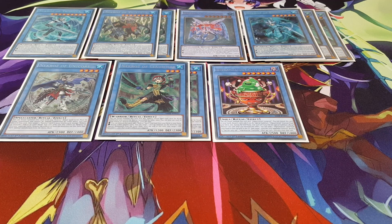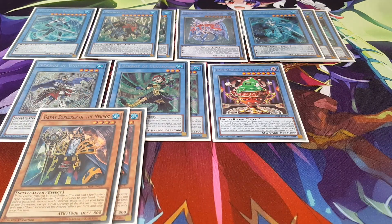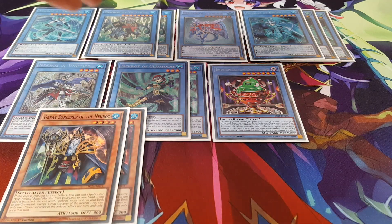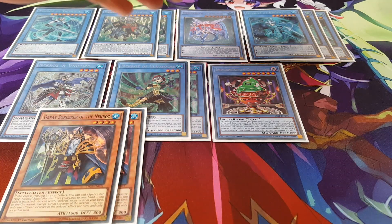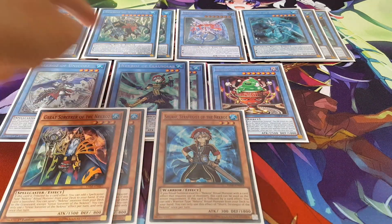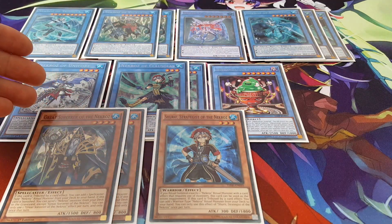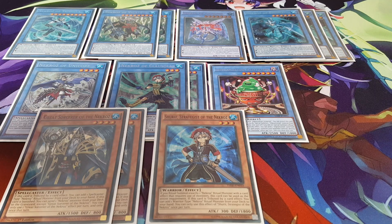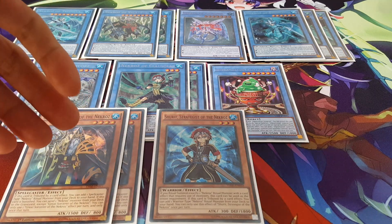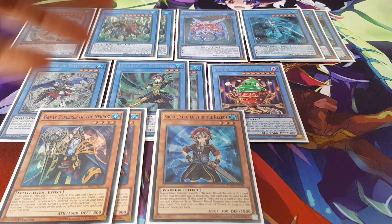Moving on to effect monsters, we're playing two copies of Great Sorcerer of the Necrons. This card, if it's activated, lets you add one of your Unicorns, Valkyries, or even your Gungnir — it adds a spellcaster. Similar to Shrit, who adds Colossalus, Trishula, or Brionic, this does the same for the other spellcaster lines. Its effect is ultimately not as great as Shrit, but it still supplements the deck.